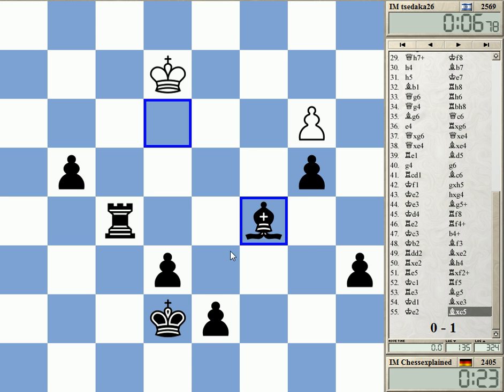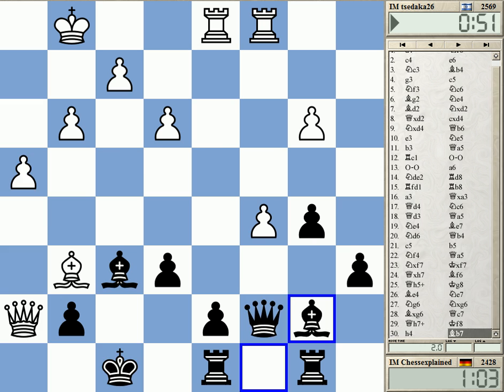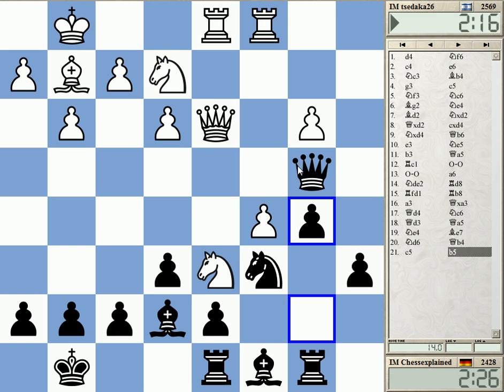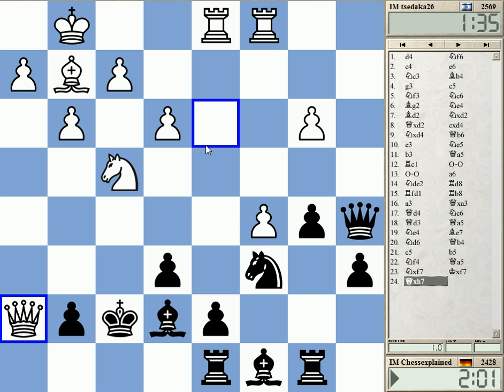I don't think this was working - really the sacrifice. Maybe I'm wrong. I'm in a round here. I'm a pawn up, he needs to do something drastic. Now the comp says white wins.